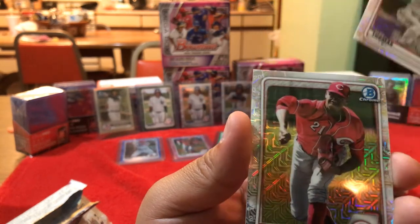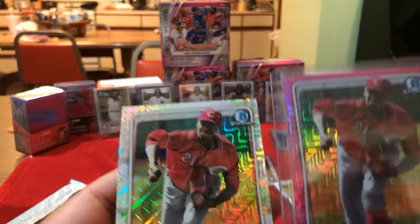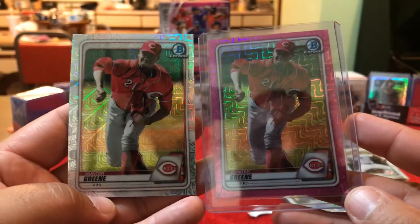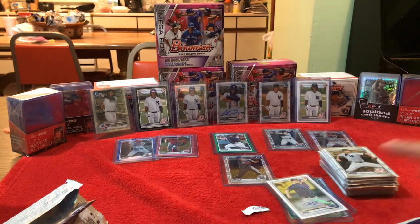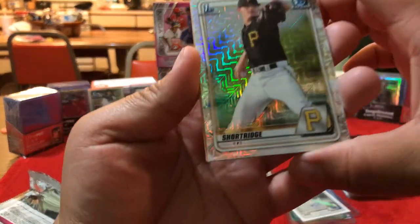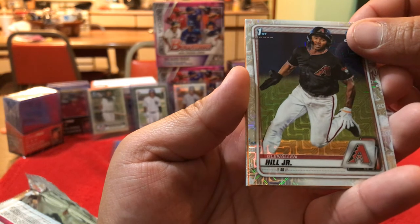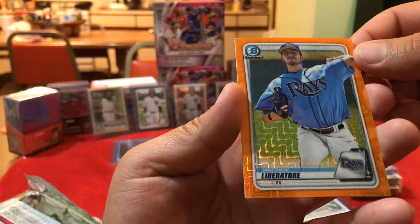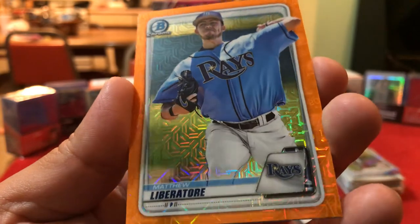Alex Thomas. Hunter Green — check it out guys, we got the pink one. What's the number? This one's not numbered. See the difference — only difference is the pink border. Pretty cool, we'll take those. On to the last pack. First Bowman Aaron Shortridge, nice. Glenn Allen Hill Jr. — look at that, first orange one ever! Matthew Liberatore — that's our first orange parallel ever. I wish it was numbered, but hey, we'll take it. I like this break right here.